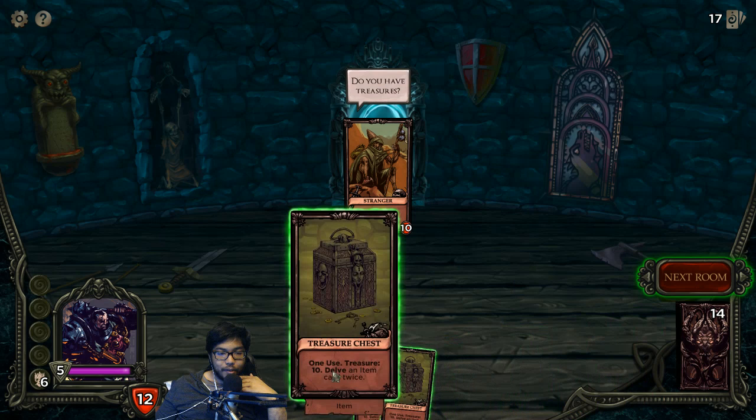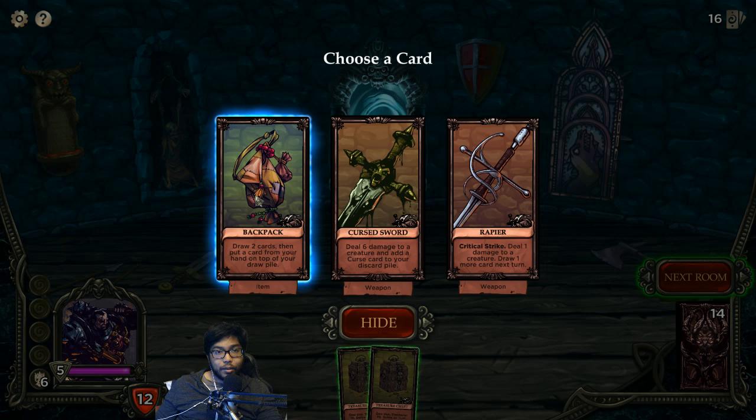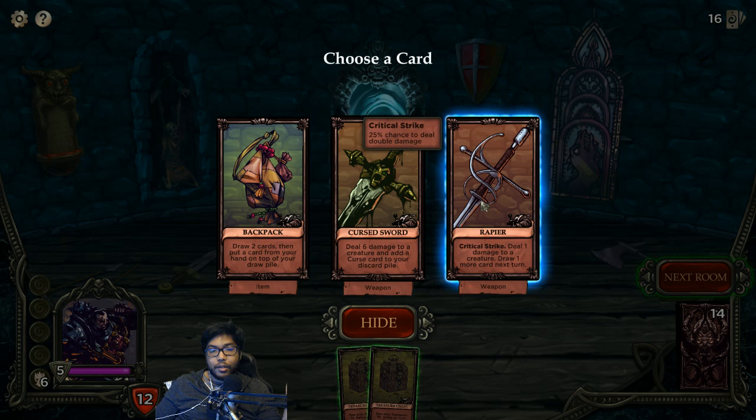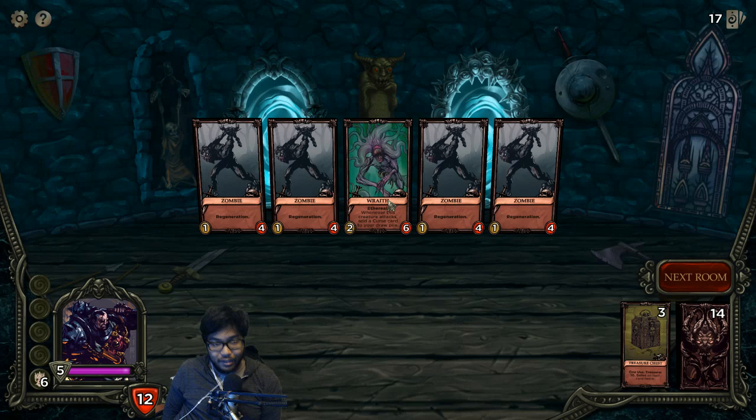A stranger - exchange treasure for items. We'll try one to see what we can get. Backpack - draw two cards, put one back. Oh yeah, just draw two, keep one. Deal six to a creature and add a curse to my discard - that's good because I have the expunge ability. Crit Strike - deal one damage to a creature, draw one more next turn. These are all good, I like all of them. I think we'll go with the Backpack. This game is sweet!